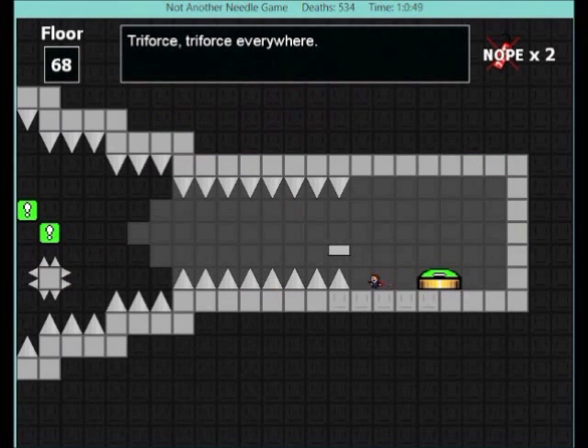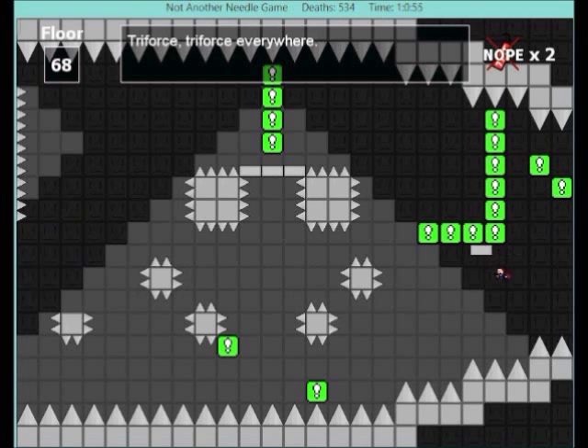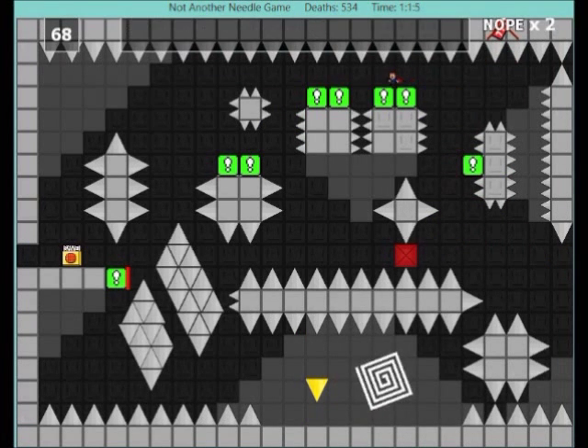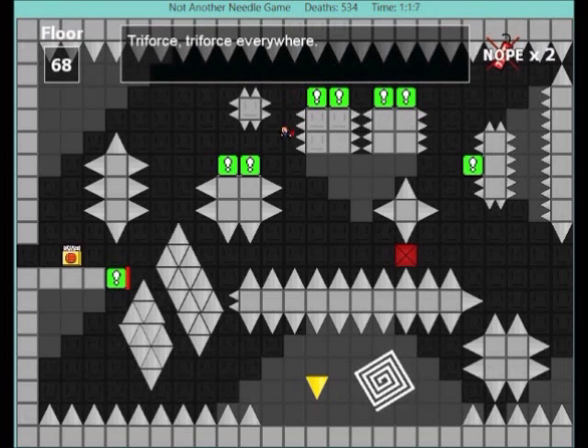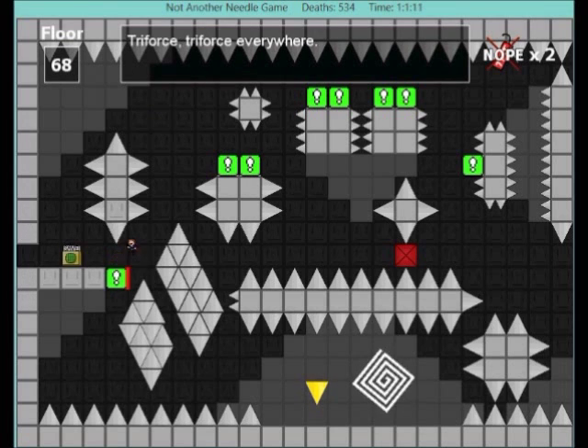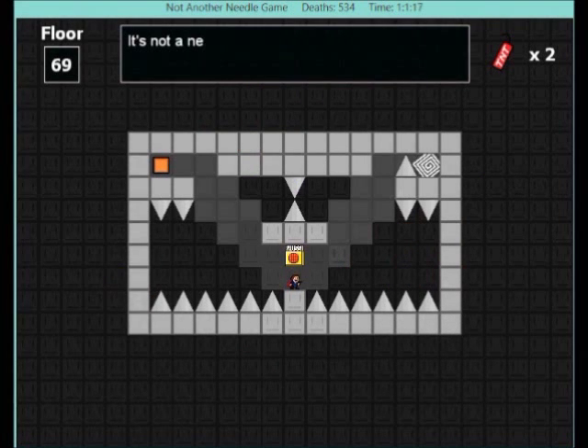You might notice the bit at the bottom here looks slightly different - I did die there, which was really irritating. The bit right before getting the secret actually has a wall-align mechanic, which makes sense since Stage 4 of Not Another Needle Game uses the wall-align mechanic. So the bit at the bottom is very slightly different - you'll see it there on the end of that block: wall-align there, then drop down the diagonal spike shaft and you should be fine.